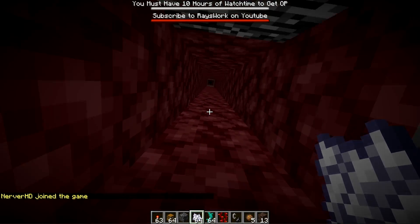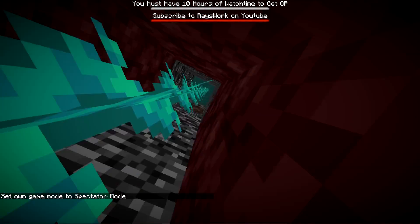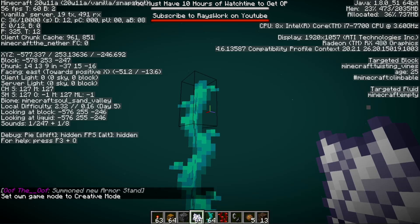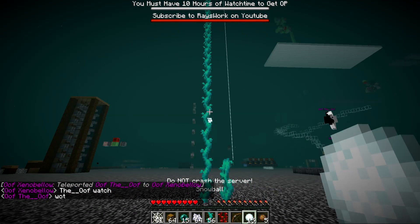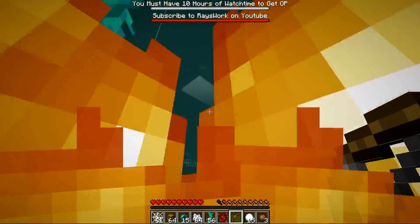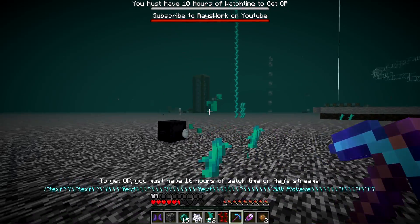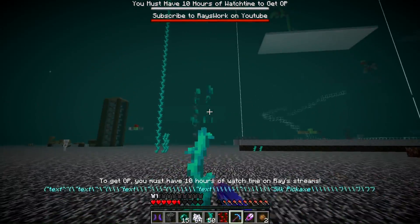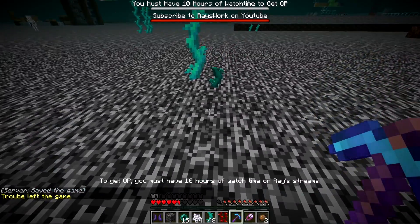We tested whether there's a height limit on these vines by bone-mealing one at the very bottom of the world and checking the top — it literally grew all the way from the bottom to the top of the world. Ender pearls and snowballs hit against the vines, but arrows go right through. You have a one-in-three chance to get an item drop, and fortune enchantment does work — we got three vines from one break.